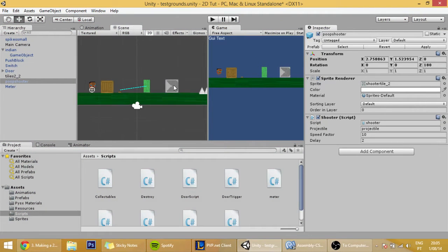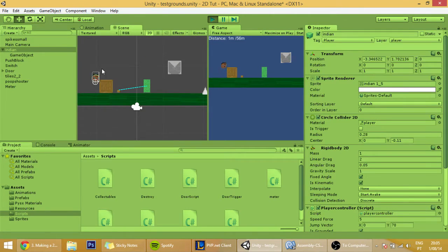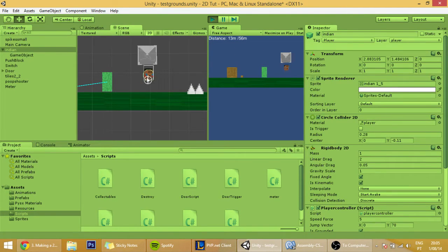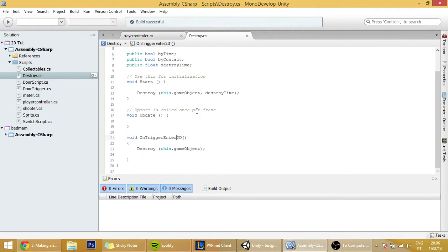Another issue is that sometimes when our player collides with the projectile, the player doesn't die. To fix that, we are going to have to go to our destroy script, which is attached to the projectile.